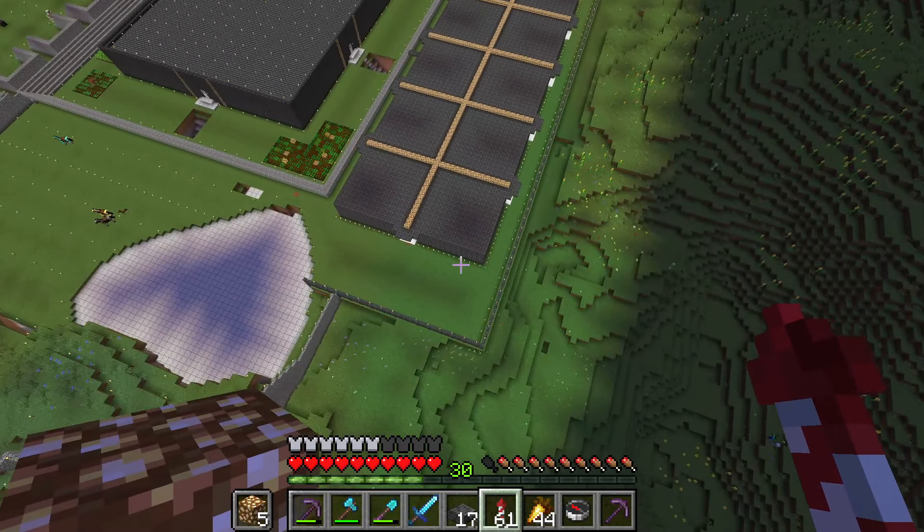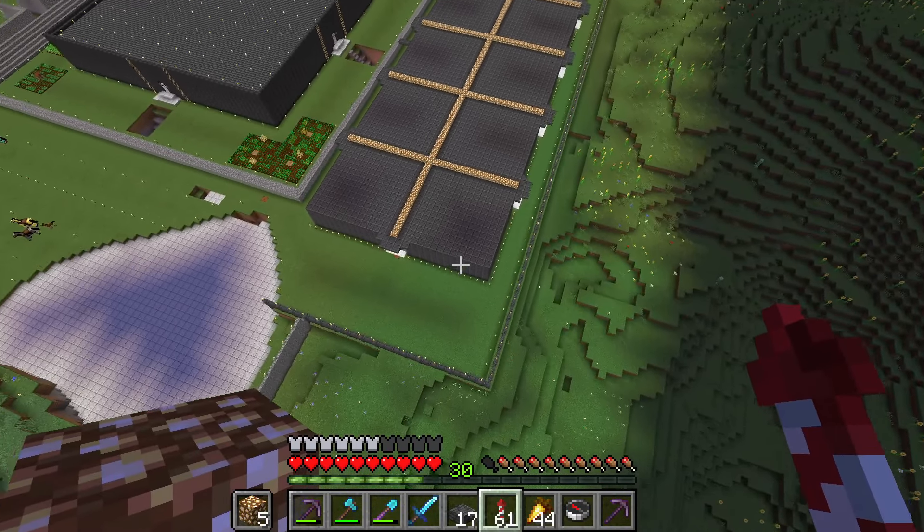You see glowstone — it looks nice and it gives light. It's like one of my favorite blocks of all time. I have always liked glowstone. Now look at my glowstone from above. It's so beautiful.